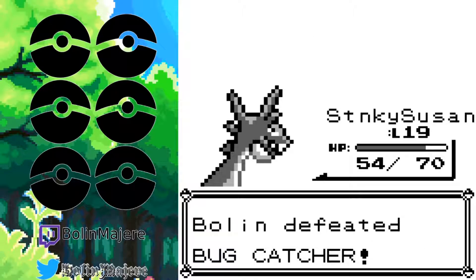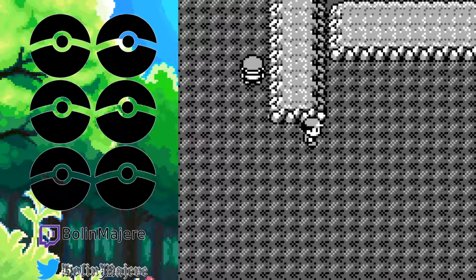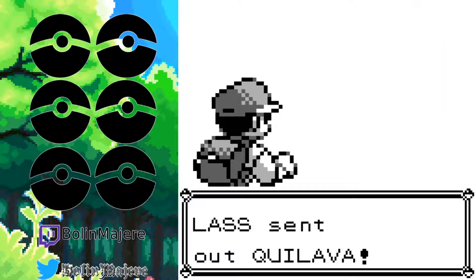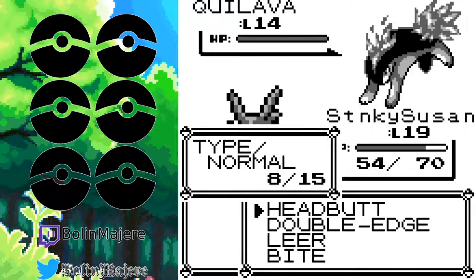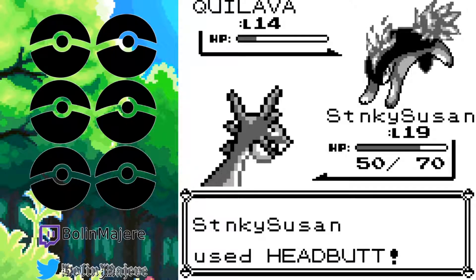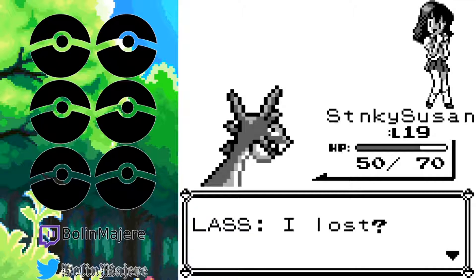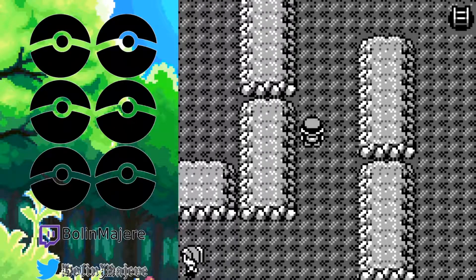Stanky Susan got to level 19. Okay, let's see. Your friends will find you here if you're standing right in front of the cave entrance — I'm sure they will. This is another interesting thing about randomizers: this is a fire type in a cave, which isn't super unheard of in Pokemon. But usually you'd expect rock types and ground types in here, so you'd have water or grass type Pokemon out front — you wouldn't have fire type or dragon type Pokemon.